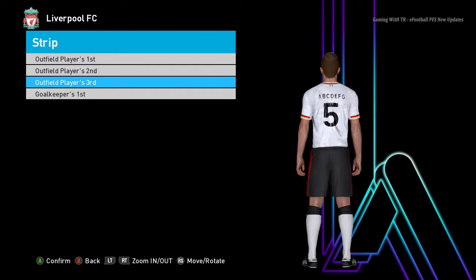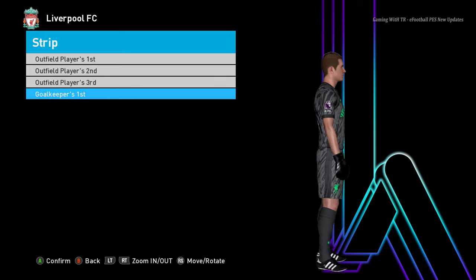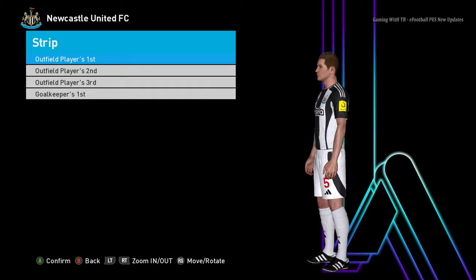Here is Liverpool. This is the home jersey of Liverpool, and there will be a third version as well. Here is the third version, and here is the goalkeeper version — that's pretty cool.